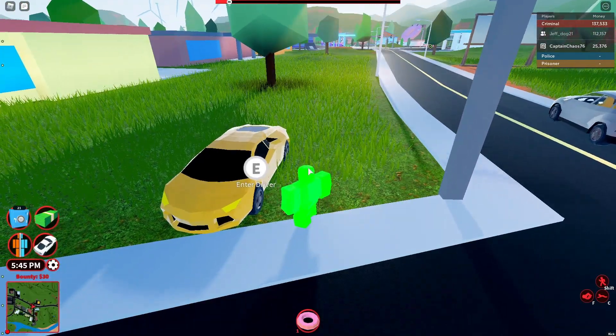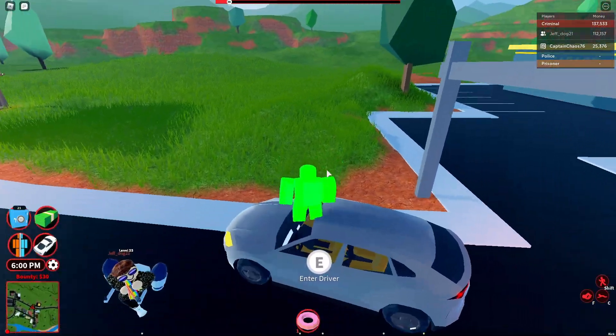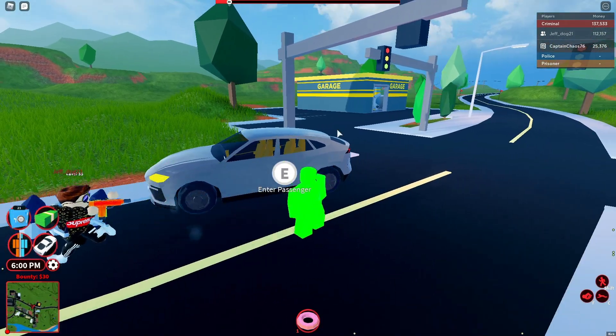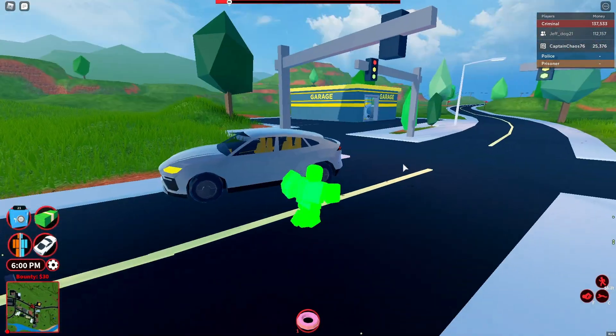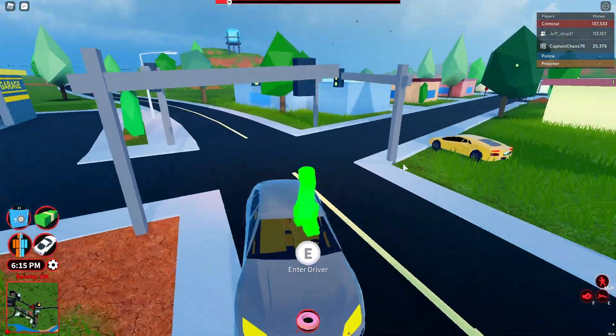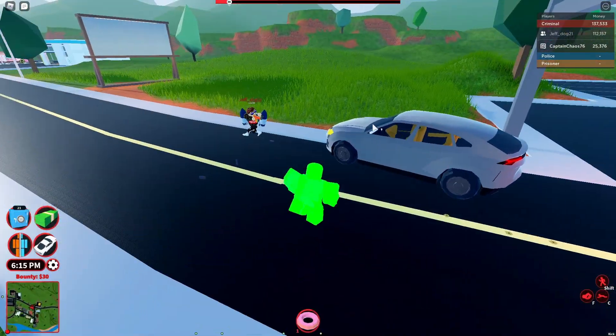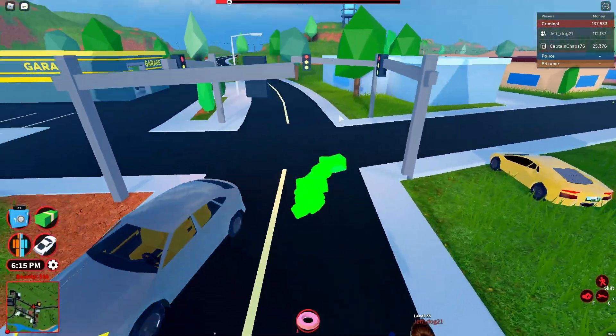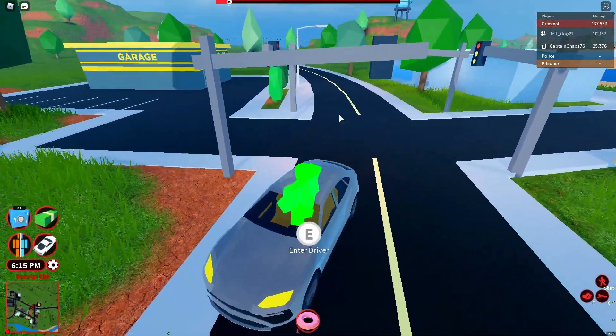So if you guys want speed, go with the Lamborghini. But if you guys have a lot of friends and want a little bit more speed, then go with the Cirrus because you can also get the Cybertruck — but the Cybertruck has more seats and is not nearly as fast as the Cirrus or the Lamborghini.